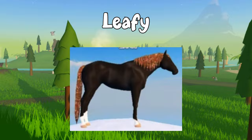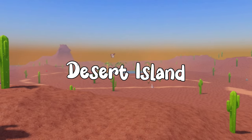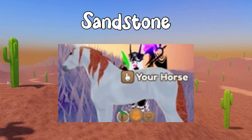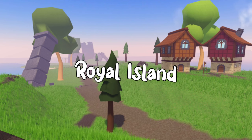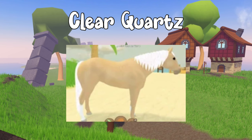Desert Island has three unique hair colors, which are ruby, limestone, and sandstone, and they look like this.